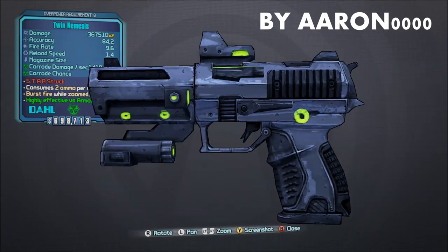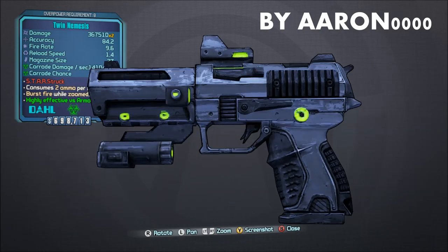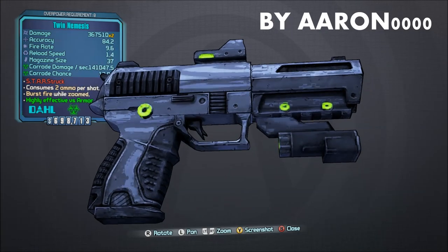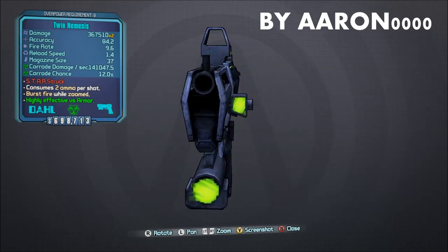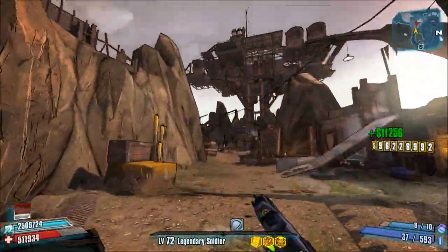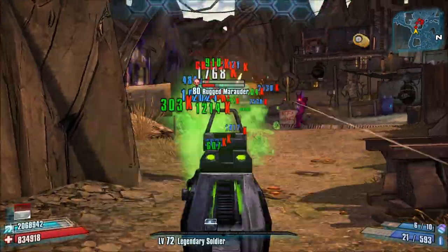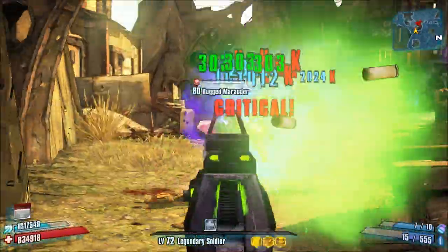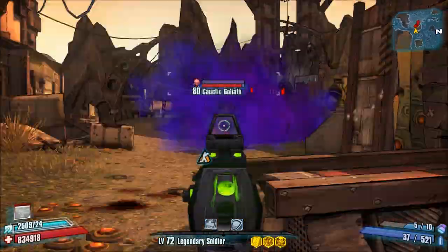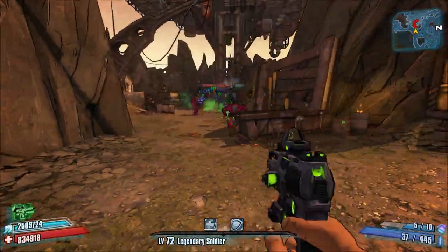We've got one more Borderlands 1 port to Borderlands 2 and that's the Nemesis. Like the Hammer, this mod was done by Aaron Quadruple Zero and it's actually a replacement for the Dominator. This is pretty crazy to think about considering that the Dominator is an entirely different type of pistol compared to the Nemesis from Borderlands 1. For those of you that remember, the Nemesis was a dual element shock and corrosive pistol and in my personal opinion, it was probably one of the best weapons in Borderlands 1. The Nemesis also had the potential to be a hybrid weapon and could mix itself with the Invader Pistol. Aaron Quadruple Zero ultimately opted to make his version of the Nemesis burst fire its entire magazine, just like the Nemesis Invader used to.